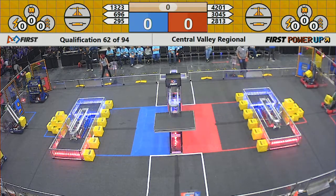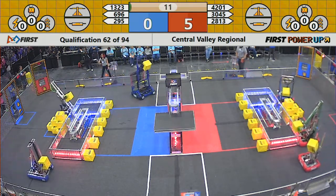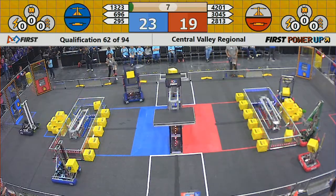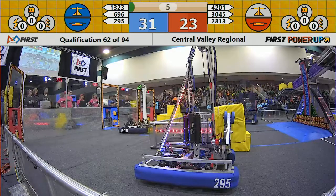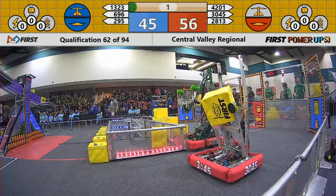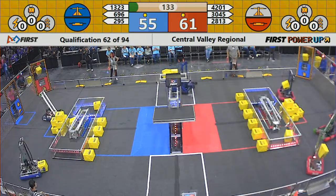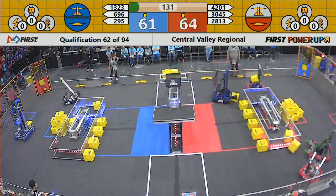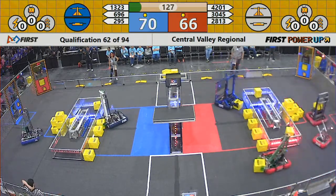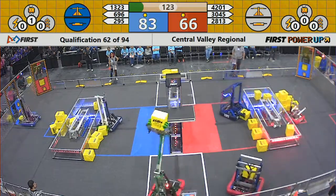Power up. A very strong Blue Alliance already on the move. 1323 puts a PowerCube onto the scale. 696 takes a PowerCube and puts it on their switch — they own the switch, they own their scale. Red Alliance also owns their switch, so both alliances earn a ranking point from the auto quest. Blue has an early advantage because they control the scale with three PowerCubes before teleoperation even starts.